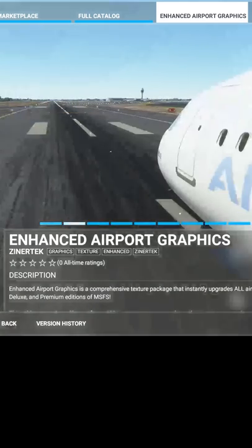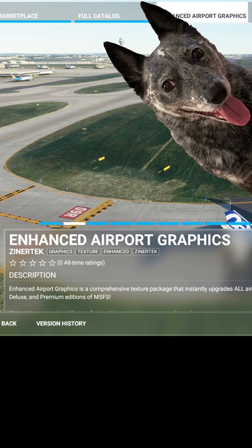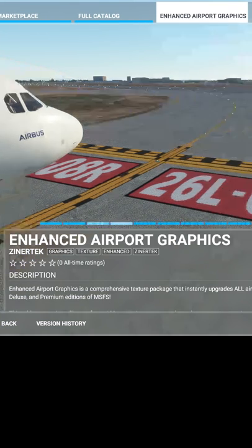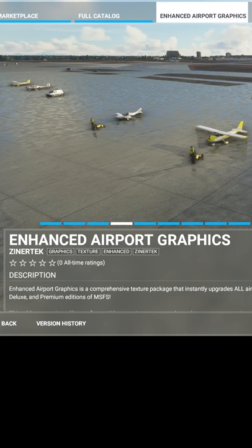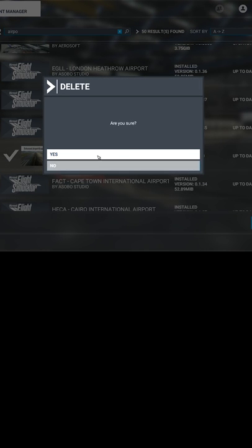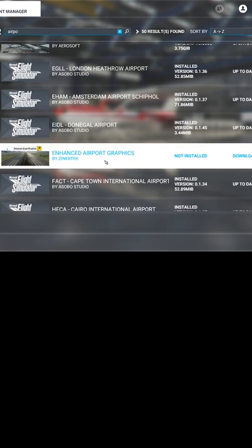The Zinnertech Enhanced Airport Texture Graphics Pack, in addition to having a name that rolls off the tongue, was exactly what I was looking for. It improves the realism of every airport in various ways and yes, adds tire marks to the runways. It's also in the game store so it's easy to manage without messing with the folders on your hard drive.